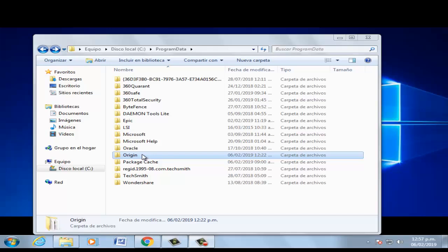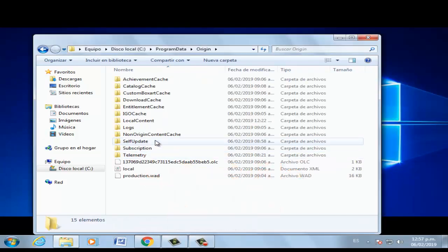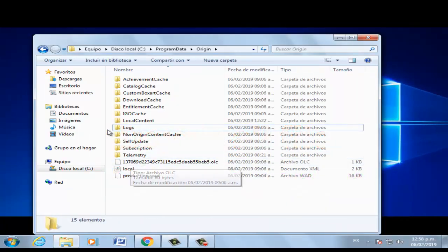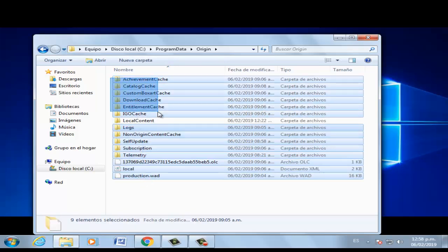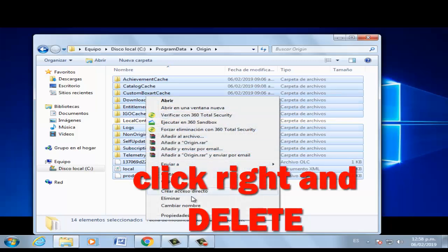Go to the Origin file, then the local content folder. Right-click the launcher file.